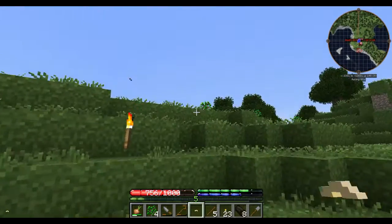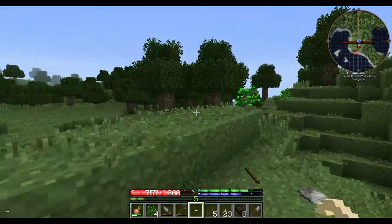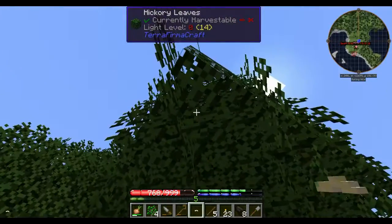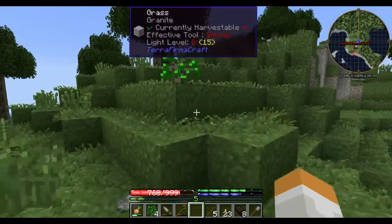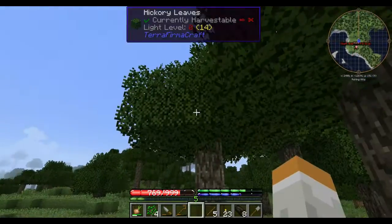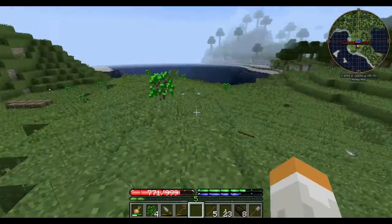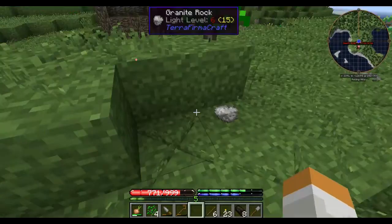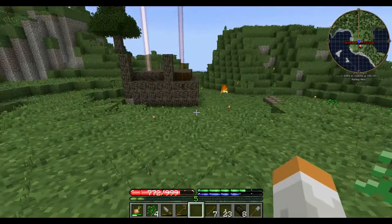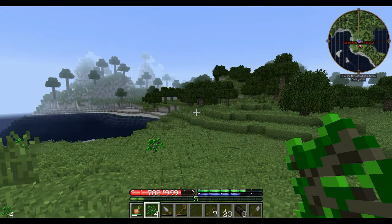We'll see if we can infect some of these leaves here and maybe get some silk. There we go — we'll let that run and let it infect that tree and the tree next to it, and see if we can't get a bunch of string and maybe make one of those Ex Nihilo sieves. I'm going to go ahead and collect some resources and plant these saplings, maybe tear down a few more trees, and I'll be back in a bit.